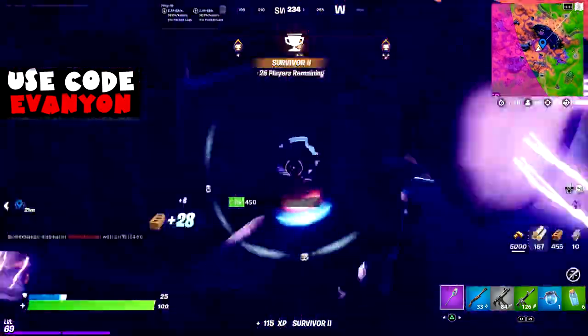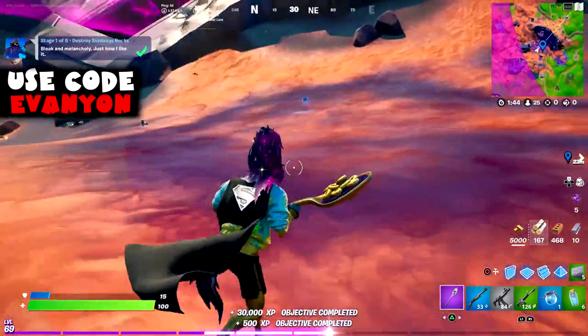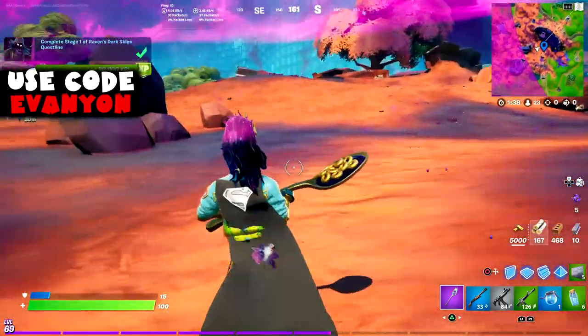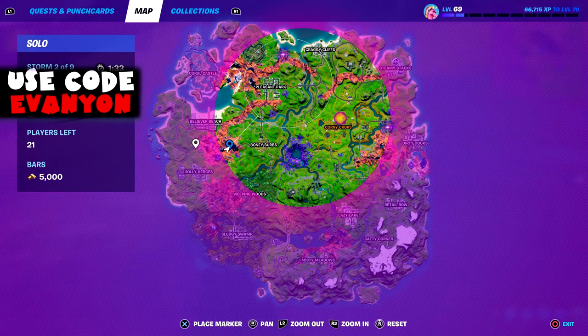The zombies were destroying the rocks and I had to take them out first. It's not just any rock — it's the rocks that show up in the sideways. Thankfully it counts for anomalies, not just the actual sideways.